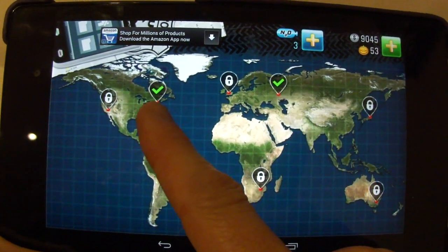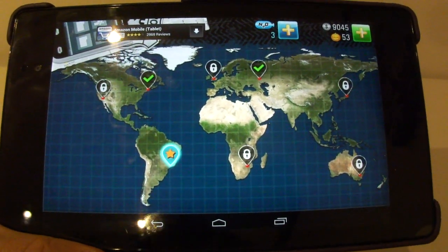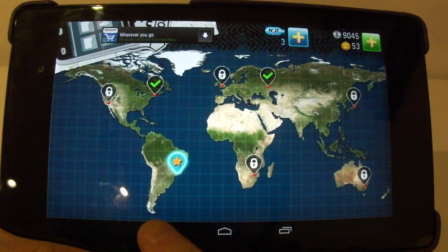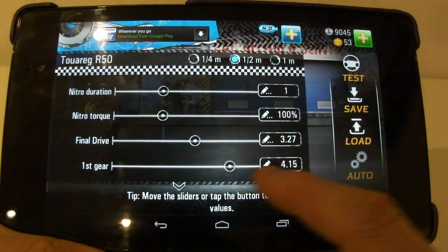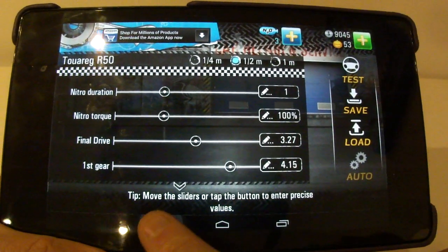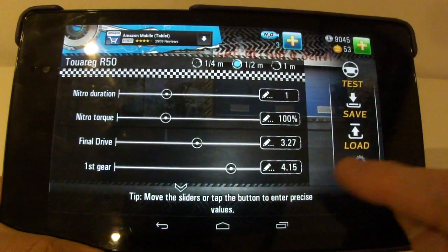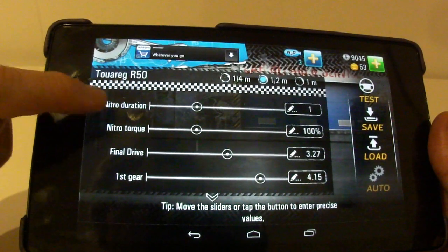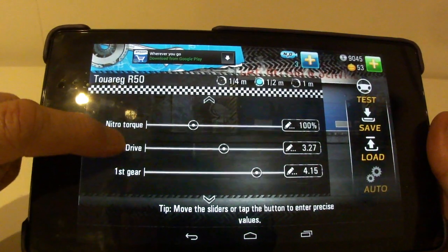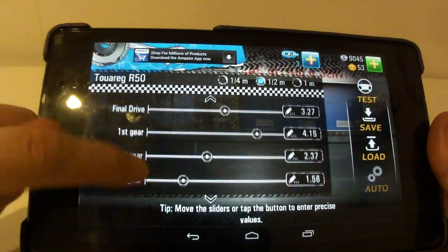When you've completed both Moscow and New York on the career mode, you unlock the screen where you can change your gear ratios. I'm just going to quickly go through what some of these are. The first two are to do with the nitrous, which I'm going to talk about mainly. Then there's final drive, and then all your gear ratios.